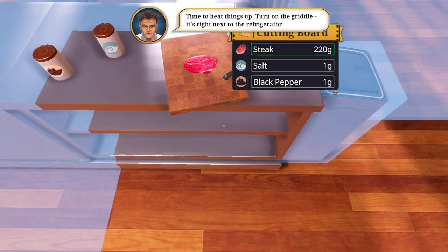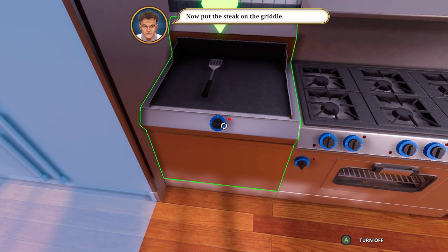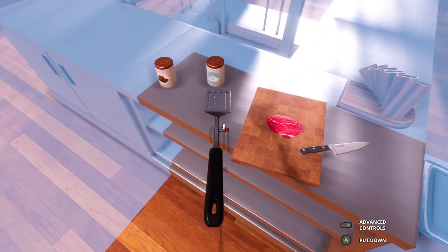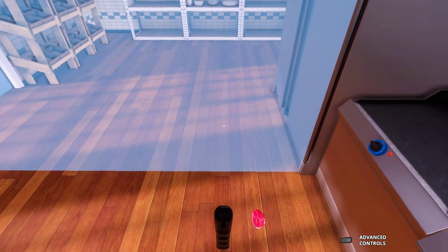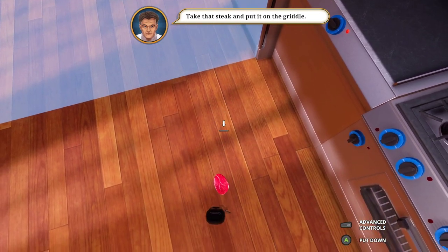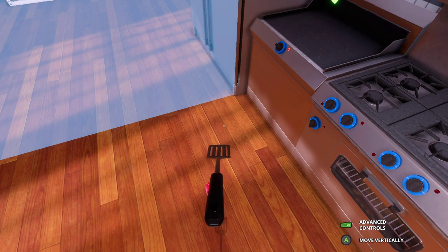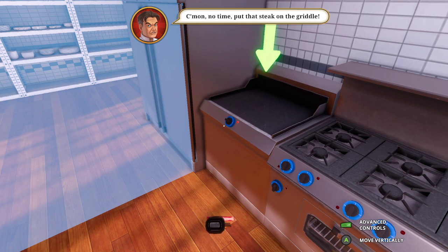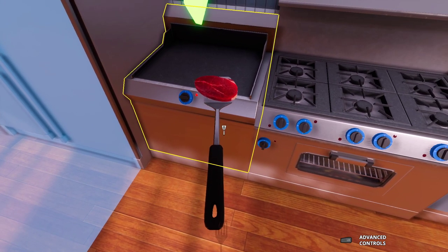Turn on the griddle, right next to the refrigerator. Bro, why is the movement so slow? So this is the griddle, let me pick this up. Why is the movement so slow? What happened? Okay so I see what the advanced controls mean. Let me pretend that didn't happen. I feel bad for whatever customer is gonna eat this.